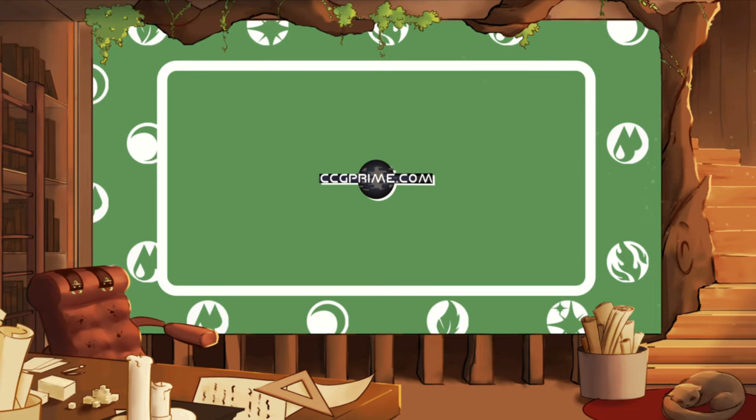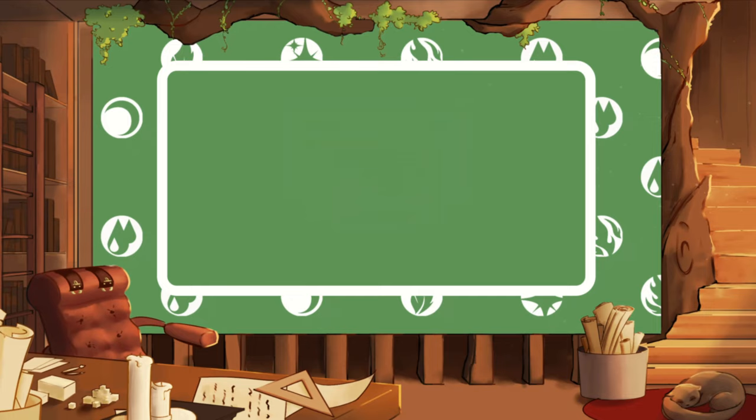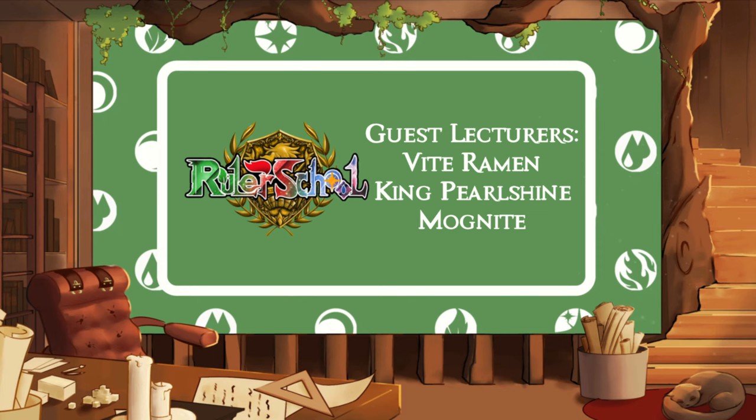Hey The Rulers, DM073 here showing you a showdown game between Christian Mix on Discard Loki versus myself on Esper Blue-White-Black Hide Ninjas. Let's go ahead and jump right in. This lesson brought to you by Odyssey Games for pre-orders and sealed product, CCG Prime for tons of singles and supplies, Cardo Doco for international rulers looking for product, Fowlibrary.com for articles and wonderful deck lists, as well as our guest lecturer members Vite Ramen, King Pearl Shine, and Mog Knight.